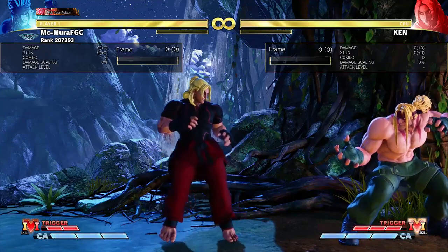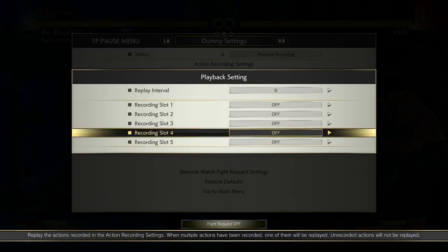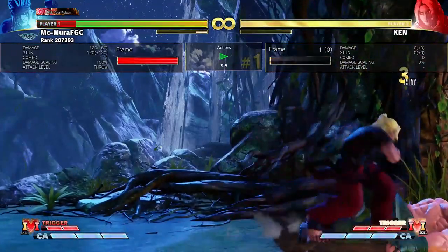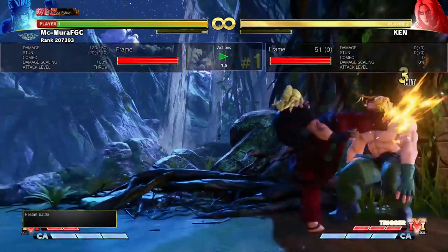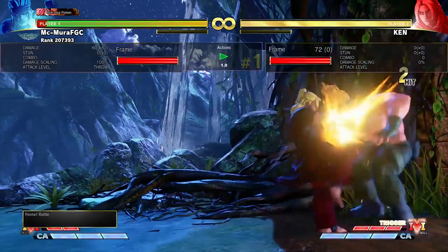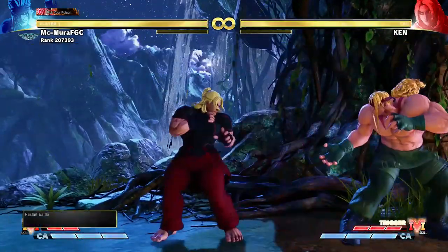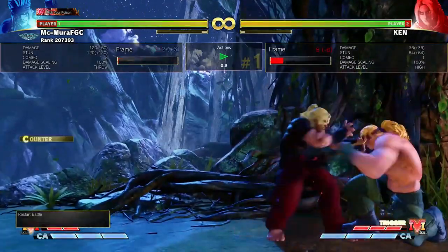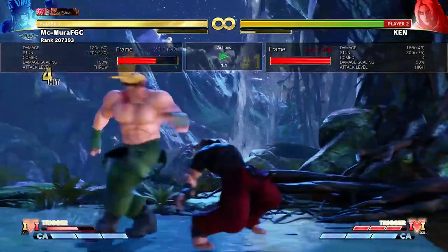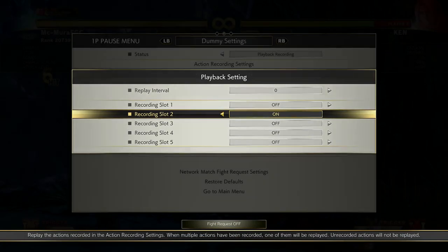Now I wanted to talk about Ken's corner pressure in general and how you're supposed to deal with it. One of the things you have to worry about is his corner pressure and throw game. Ken's throw does 120 damage and 120 stun — honestly that's not bad, he'll have to throw you a ton for it to be threatening. If he dashes after a throw, Ken is minus 2, so you can always get the interruption after the dash. Always interrupt if you see him dash after a throw and take back your turn. If it's possible to switch sides, go for that.